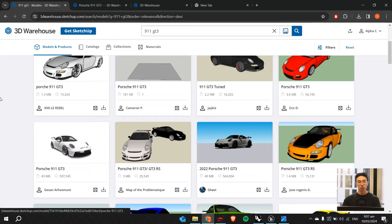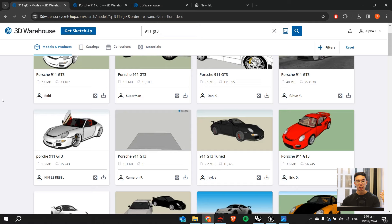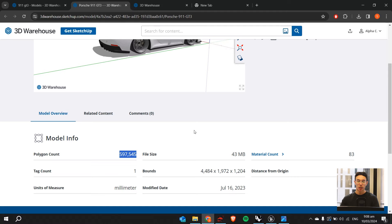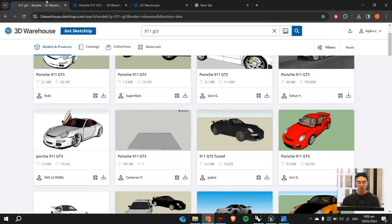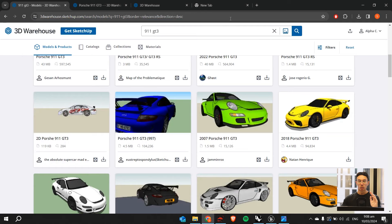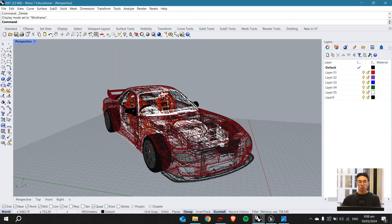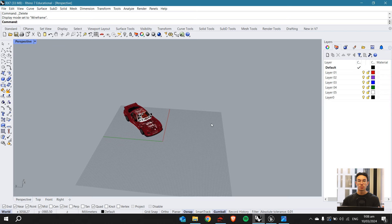We're going to download a new model and go through the process of how I get the car into Unreal Engine — how we apply materials, put it into the scene, and get it rendered. I'm going to choose this Porsche 911. This one has a lot of polygons and will look really good. If you're downloading from the Google SketchUp Warehouse, make sure it has at least over 75,000 polygons — anything less starts to look pretty bad.